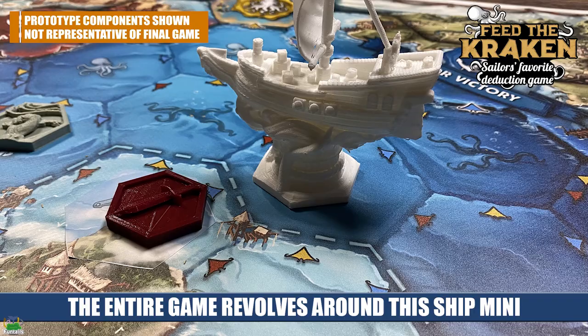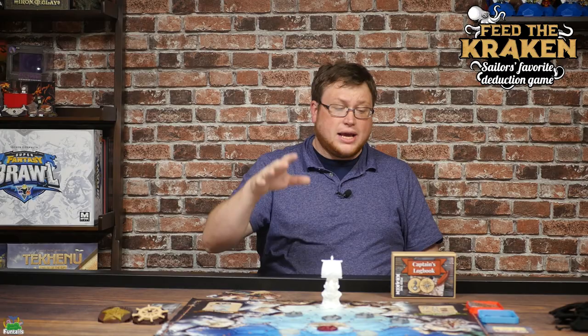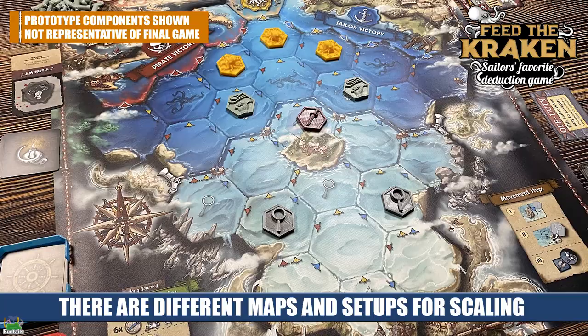What you see in front of you is a prototype — it is not indicative of the final quality, and in fact some of these pieces are just 3D printed. You're going to set up the board kind of like you see here. There are actually two boards: a short journey for a smaller player count and a long journey for a longer game. This game can actually play up to 11 players, so this can fit quite a large crew around it.